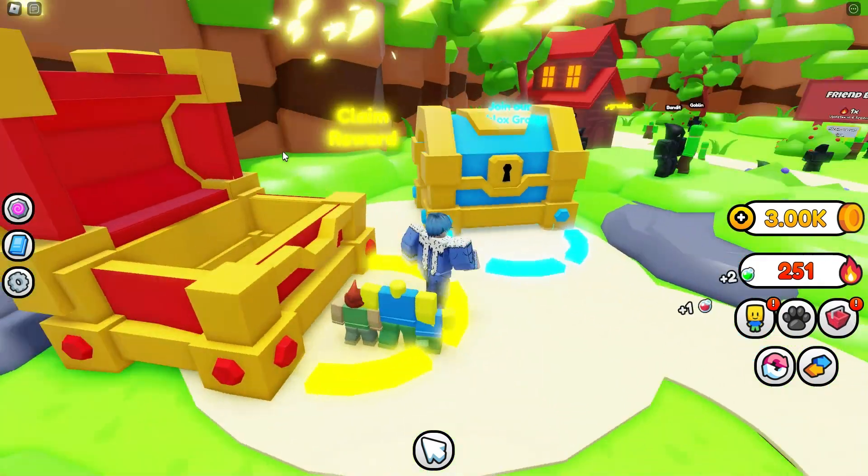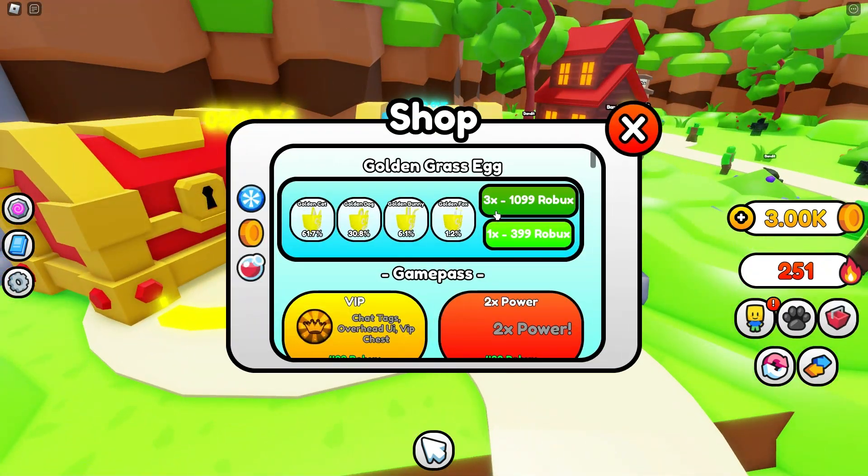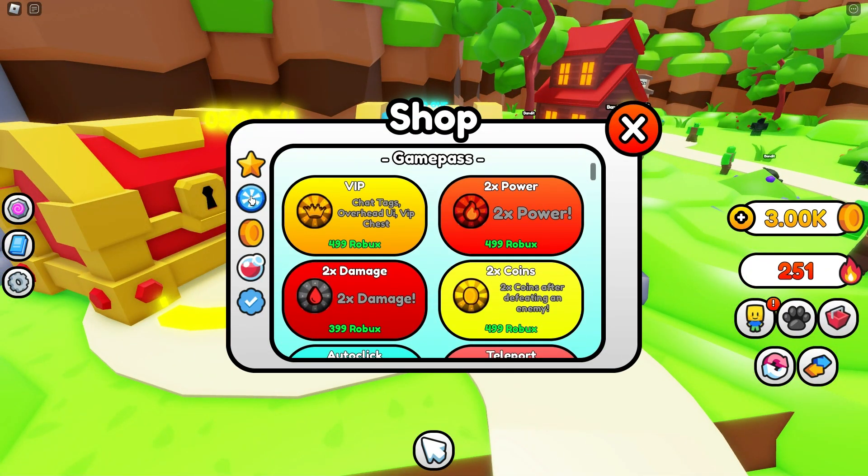I'm just gonna grab these daily chests — I get two green potions and a red one. Let's see what those potions are for.